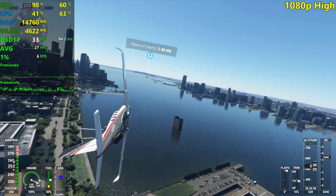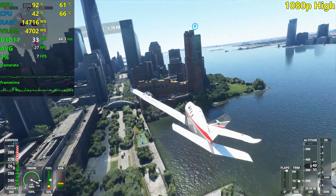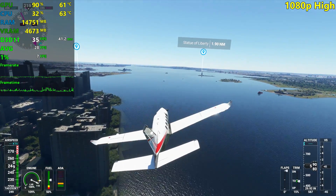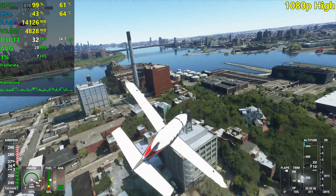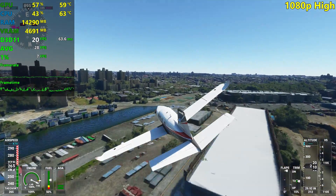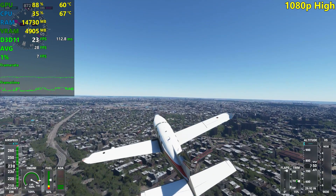We are below 30 FPS on average right now. 1% lows are at 6 — I'm just not even going to comment on that more than this. I think I've already told everything that has to be told about this game's optimization. I guess this is it for New York City and high settings. Keep in mind that outside of New York, it won't stutter as much — you've already seen that with Albania. It will still stutter, but not like this. This is absolutely insanely ridiculous.